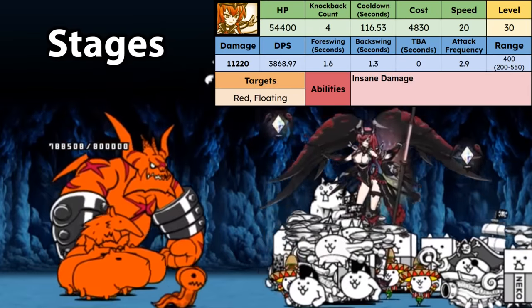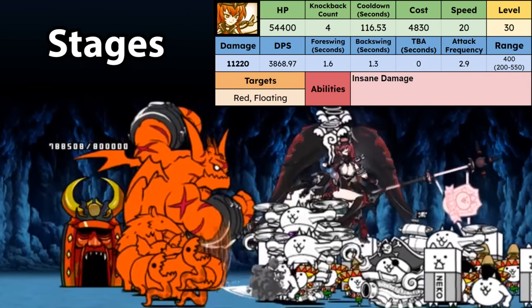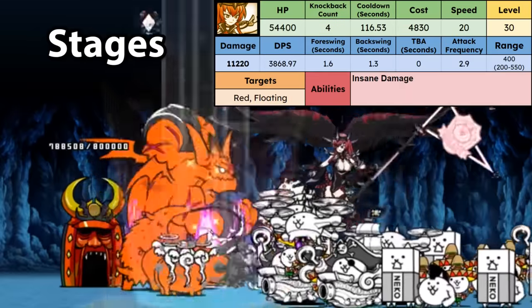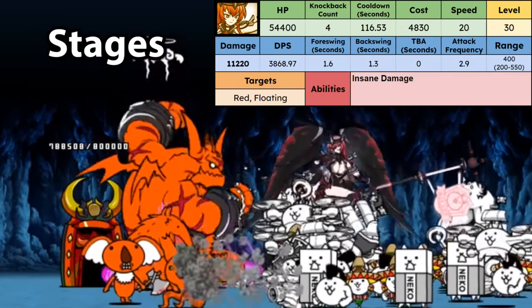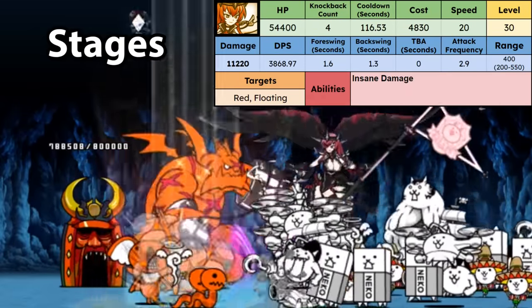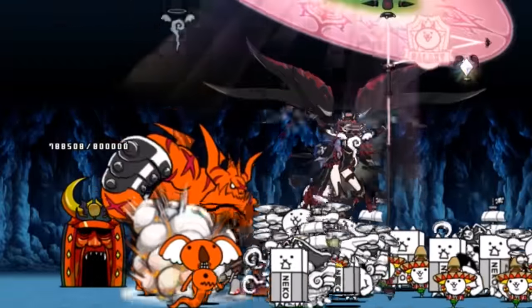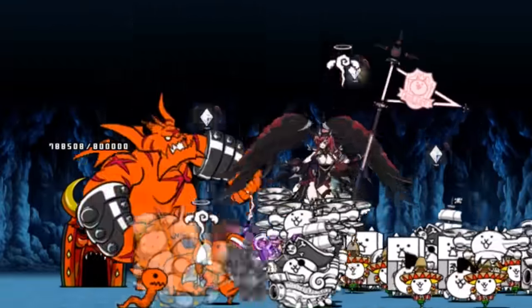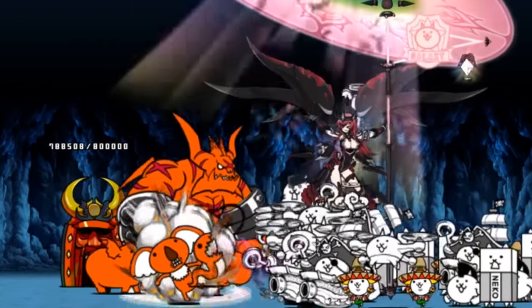Some good stages for her include generally floating and red heavy stages, such as Boiling Spring. She can also help you beat Protein Cartel with the right setup. Gobble stages in general, like Poison on Rice or Cloak of Hiding, are also places where she can shine. Overall, a very competent anti-red and floating specialist — Headmistress Jane will be a pretty good addition to your arsenal.